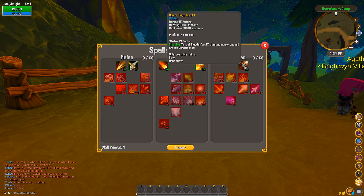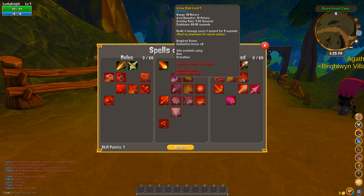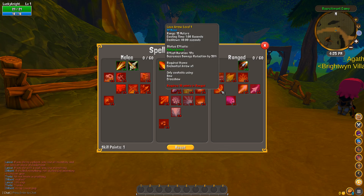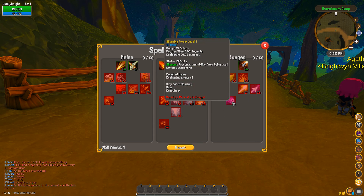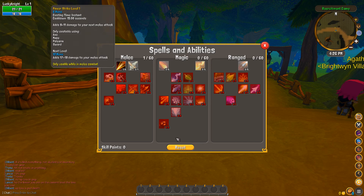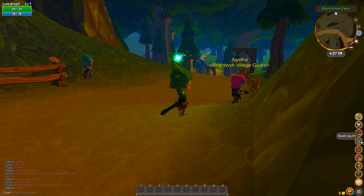In the ranged category: Hemorrhage (causes bleeding damage), Snare (decreases movement speed), Poison Arrow (causes poison, 2% damage), Arrow Rain (channeled, deals 4 damage every second), Lava Arrow (reduces armor), Dire Arrow (decreases healing gained), Corrupt Arrow (decreases magic resistance), and Silencing Arrow (prevents anyone from using abilities). I think the first skill I'm going to take is Power Strike — spending the point now. The quest log has no quests in the game yet, so nothing comes up when I click it.